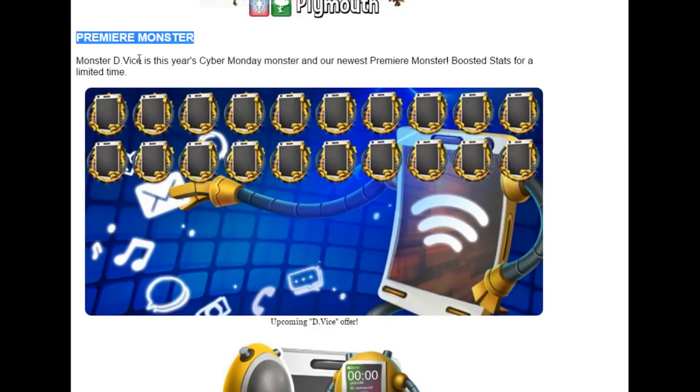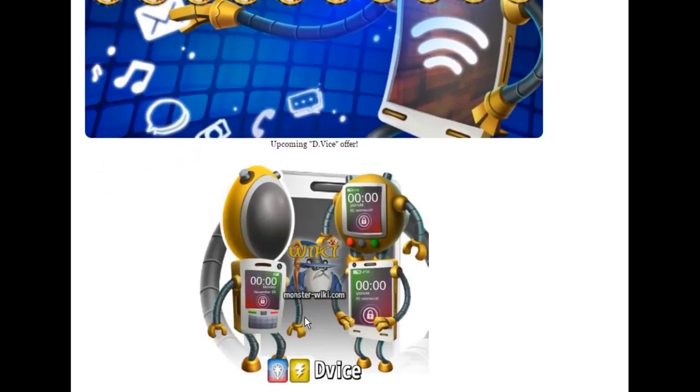And we have a brand new premiere monster — Device is this year's Cyber Monday monster. Boosted stats for a limited time. It literally looks like a cell phone, and it's going to be a thunder monster. So let's just hope it's good.